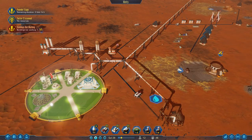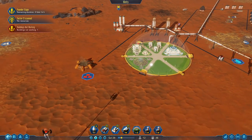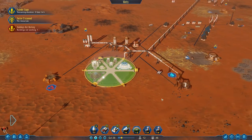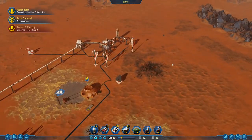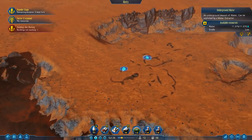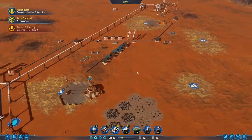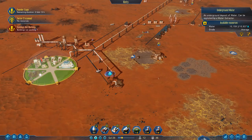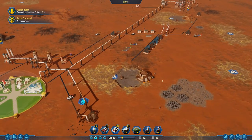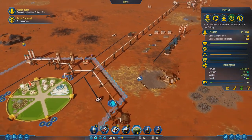Hey everyone and welcome back to some more Surviving Mars. The founder stage is going quite well. We need to wait three more days before we can get another passenger rocket from Earth. Meanwhile, let's work on some other things. I was actually thinking about building another drone hub in this area to be able to reach the water deposits eventually, because one water deposit won't be enough. Even if we build another water extractor right here, that will just deplete it faster. 10,000 water might seem like a lot, but it's really not that much, not to mention we'll need more for additional domes.